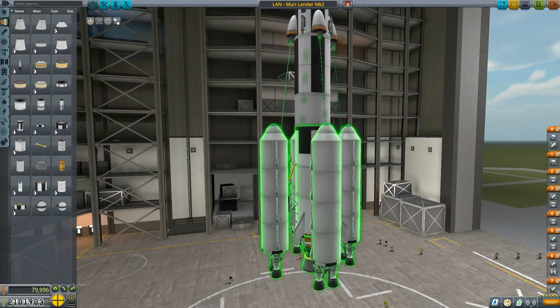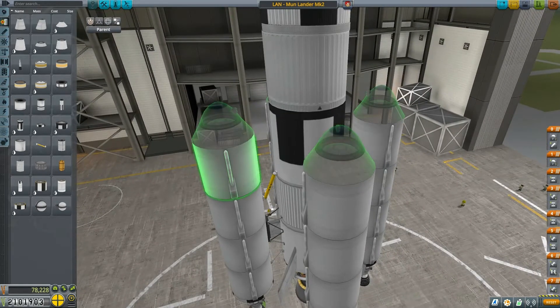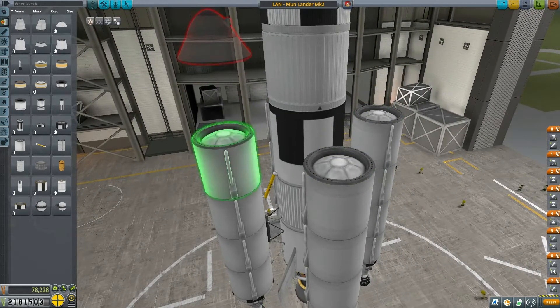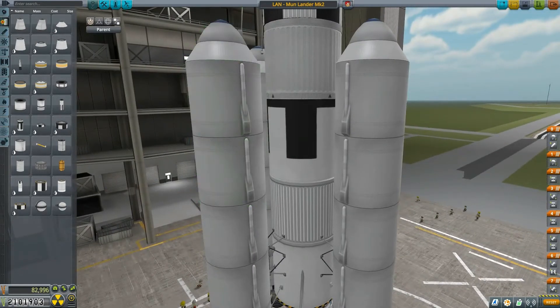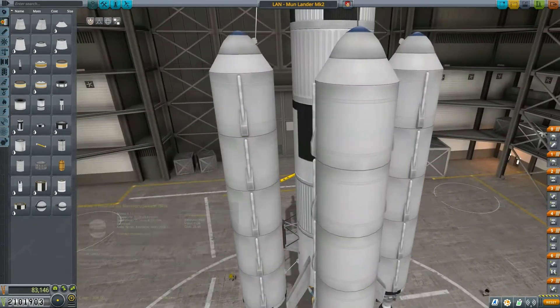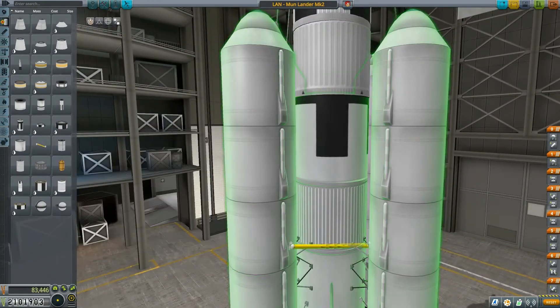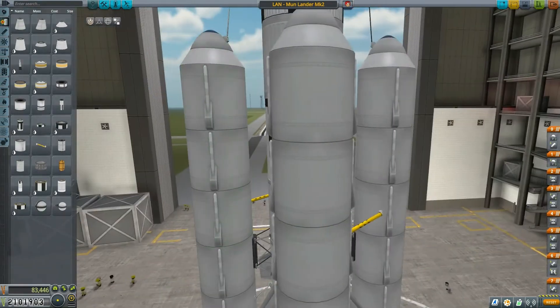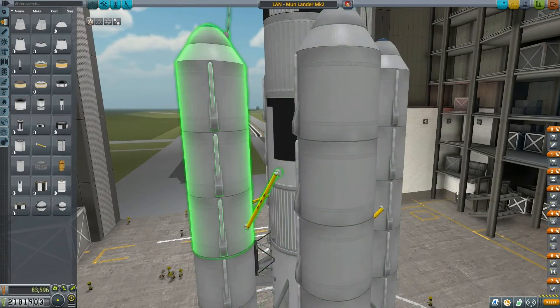Then we put fins to maintain stability. I'd like these boosters to have a little bit more oomph, so let's extend the fuel tanks a little. I'd prefer asparagus staging over onion staging. Take away the symmetry and connect you to you — then connect to the main stack, then booster to the other booster, and back to the main stack. I'm already getting dizzy from all these rotations.